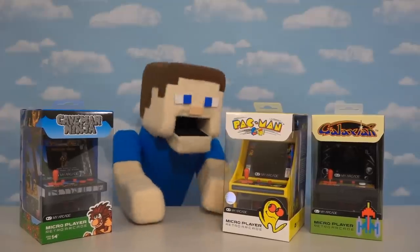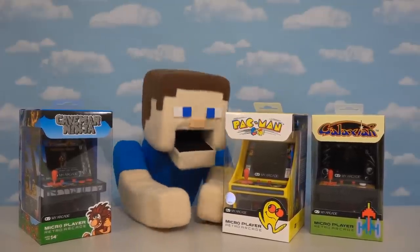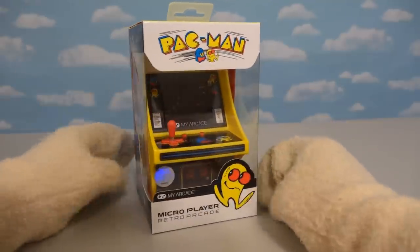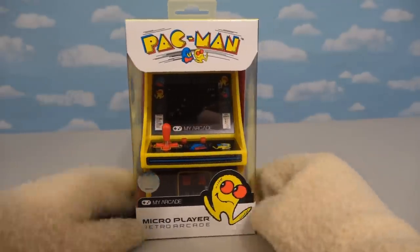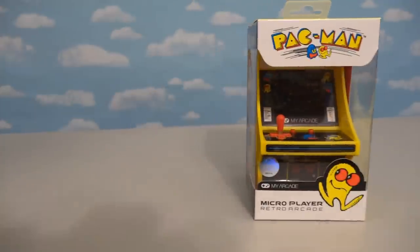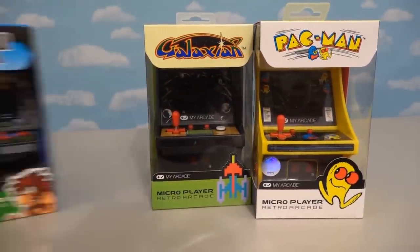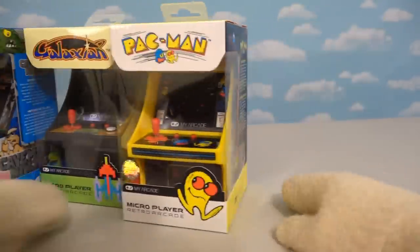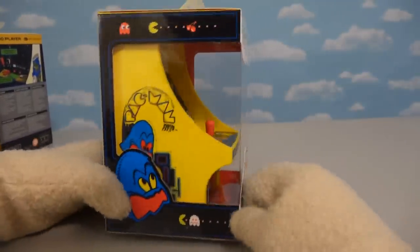Hey kids, Puppet Steve here, and today we've got some new arcade machines to check out from My Arcade. I just love these things because they look just like the old arcade games, only smaller. So this time we have three more to look at, and the first one is good ol' Pac-Man. We've got Galaxian, and the third one is Caveman Ninja, which I'm not too familiar with. Let's go ahead and start with Pac-Man, because well, we all know what Pac-Man is.